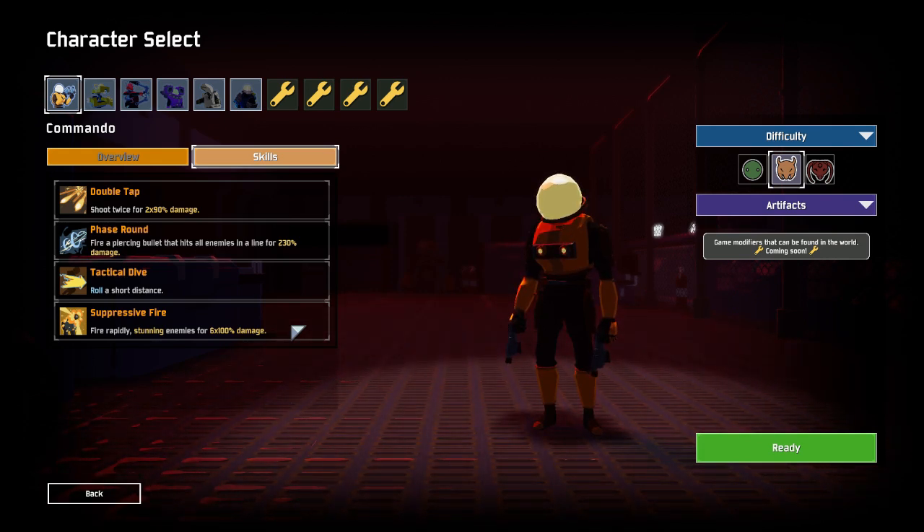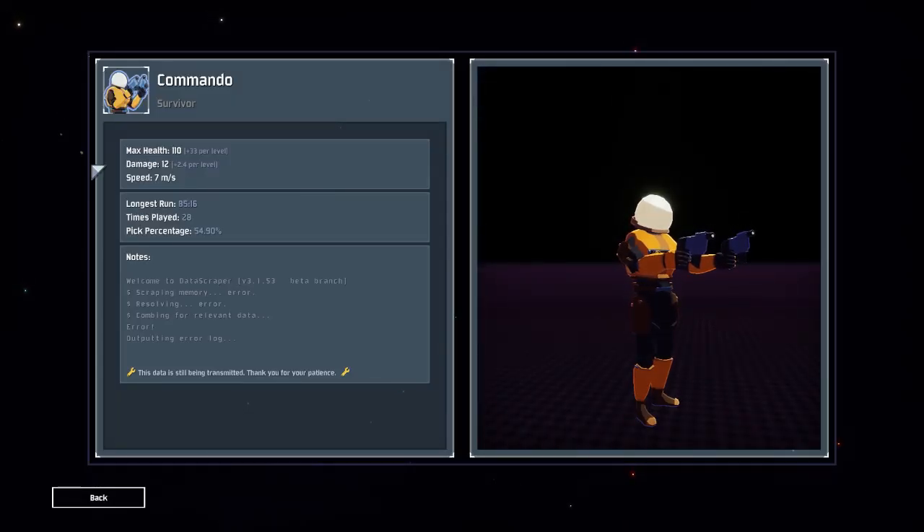You fire rapidly, dealing a lot more damage than normal. Keep in mind, it does less damage the farther you are away from the target. Commando starts off with decent health and decent movement speed.